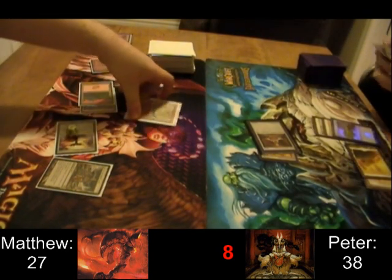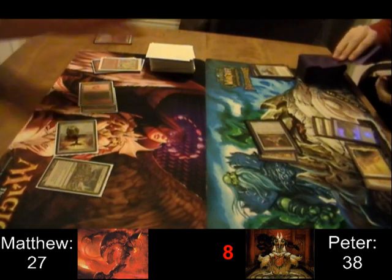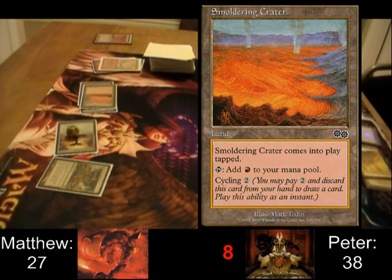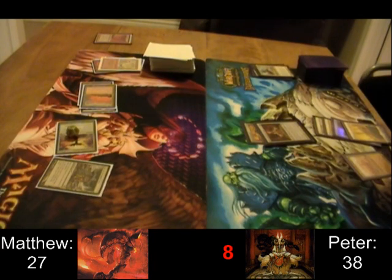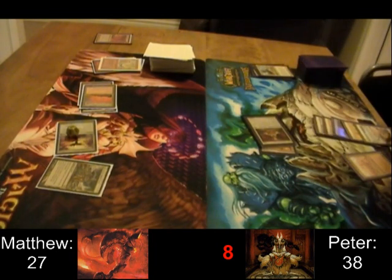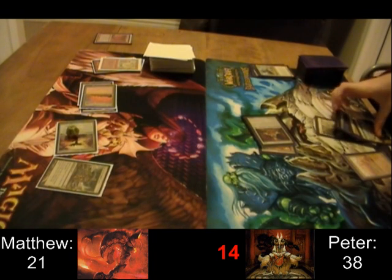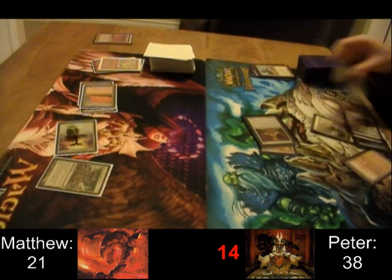Wheel of Fortune — kind of a desperation move. I think Matthew had 7 cards in hand, but he really needs to hit a land. More damage from 8.5 Tails. That's a pretty good Voltron general for mono white, because you can make it unblockable. White is really good at equipment, so pretty much any general you pick can become a Voltron general — just sort of how you build around it.